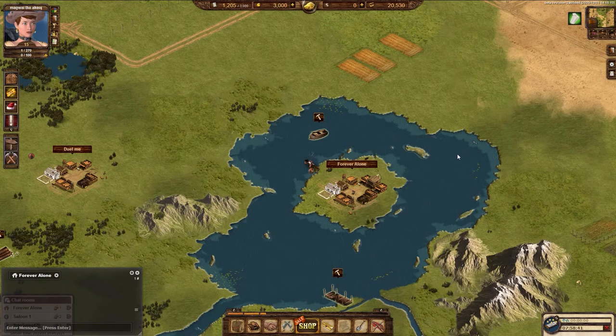When you finally decide to do it, joining the town through the blackboard or asking in the saloon is easy and will make your experience in the West even better. I hope you enjoyed this video on how to join a town. Until next time, keep enjoying the West.